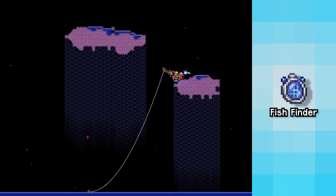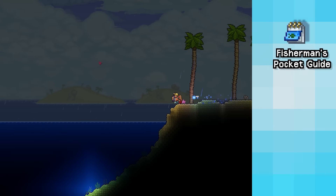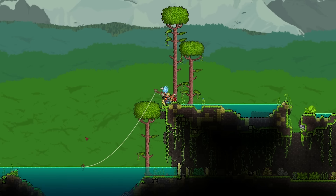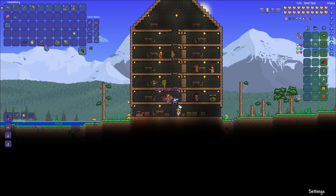The next core component you'll need to make will be the fish finder. Three different items are needed for this: the fisherman's pocket guide, the weather radio, and the sextant. All three items are only available by completing fishing quests from the angler NPC. Once you've acquired all three, you can head back over to the tinkerer's workshop to create the fish finder.